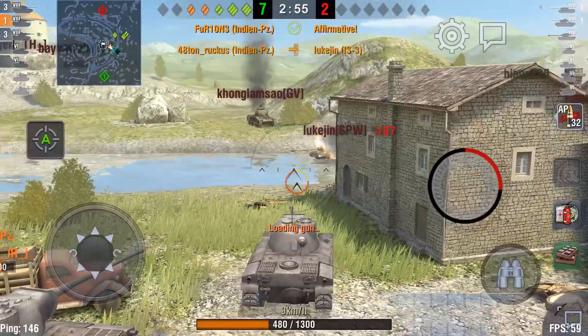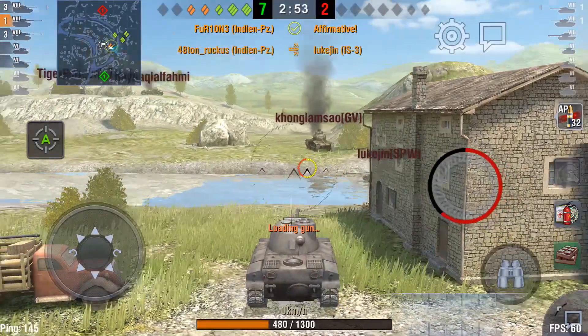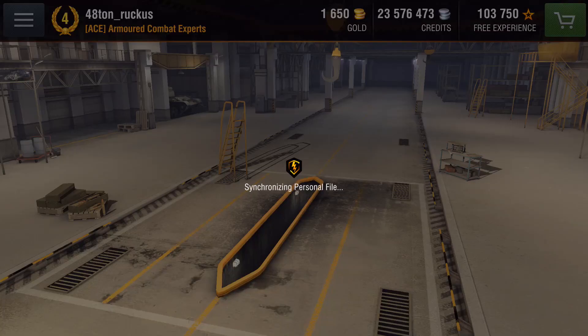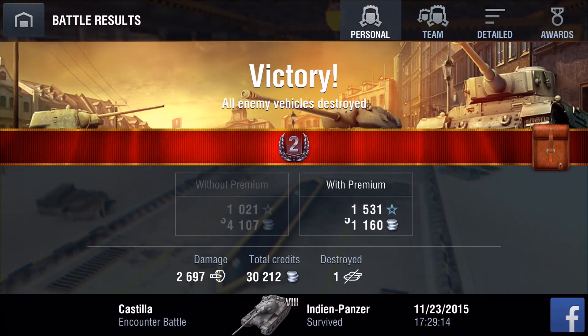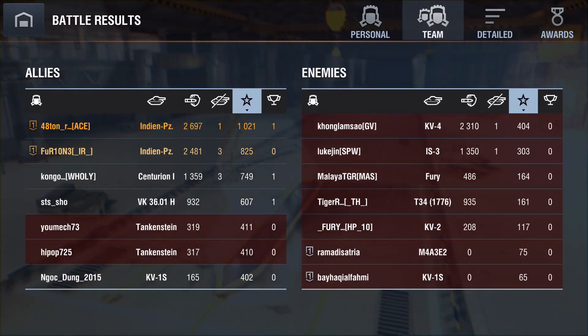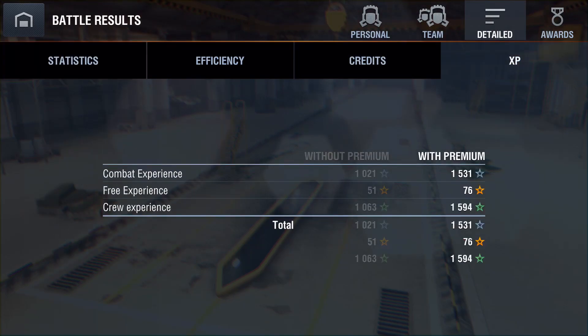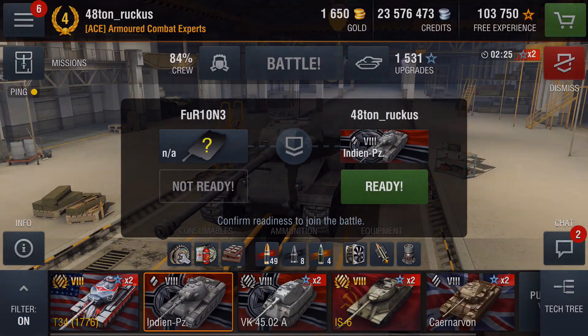We've got him permanently tracked on the edge. Furione is putting fire through the buildings into the KV-4. I get one through his lower plate. With just these two tier 8 heavy tanks left, we wrap this up pretty quickly. One kill for me. Pretty happy with that result, even though I didn't get many medals — there was some really good sidescraping in there. 2.6k damage, two and a half for Furione. I took six hits from some big guns. 30k credits and 1.5k XP.